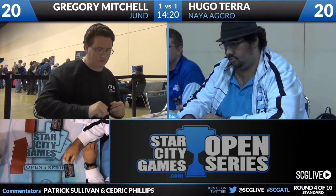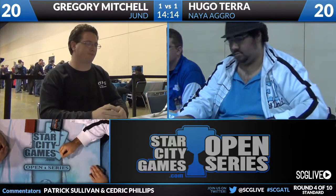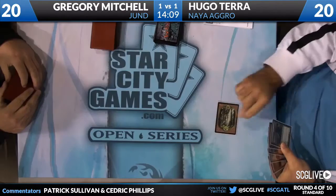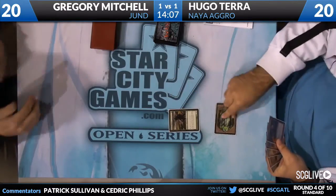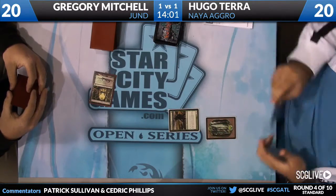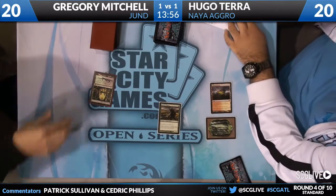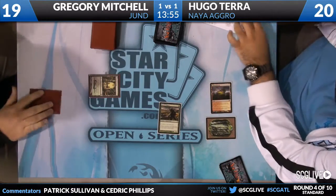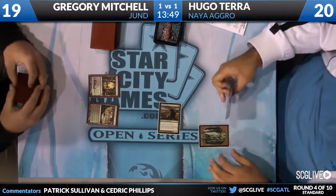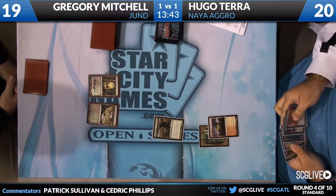Well, this is the game where they're going to change your mind — all your Jund players out here. And a fast keep on that mulligan to six by Gregory Mitchell. So we are underway. We are going to see an Avacyn's Pilgrim start the show for Hugo. On to Gregory, and he's going to pass it back. Attack for one. And it's a Clifftop Retreat. Do we have a Farseek? No, we do not. And that's a big one to miss here because Hugo will get way out in front with a good four-drop here.